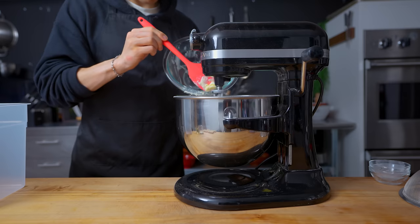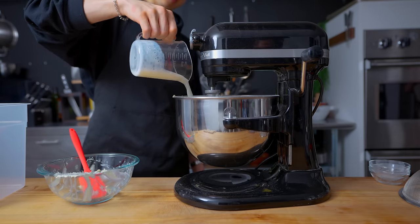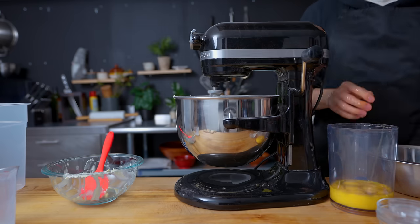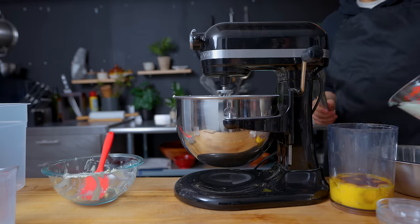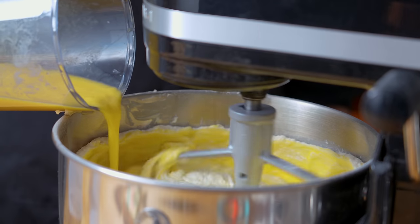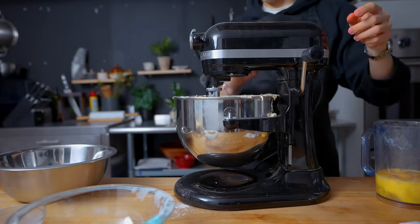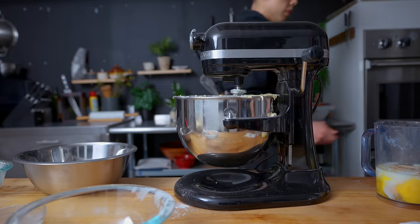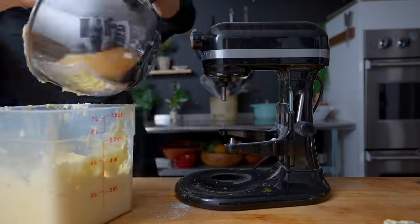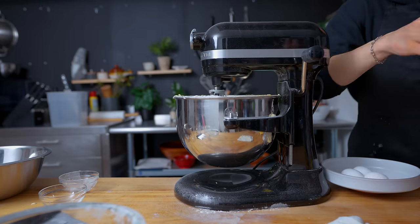The dry ingredients get a spin, then in goes 2.25 pounds of softened butter. This is called reverse creaming — you first cream together the butter and the dry ingredients, then add the liquids at the end, whereas in some recipes you cream the butter and sugar first. We're going to add in our liquids: 3 cups of vegetable oil and 1 cup and 2 tablespoons of buttermilk. While that goes for a spin, we'll do 18 eggs and 27 egg yolks in another container, along with 2 cups and 2 tablespoons of buttermilk and 2 tablespoons of vanilla extract.